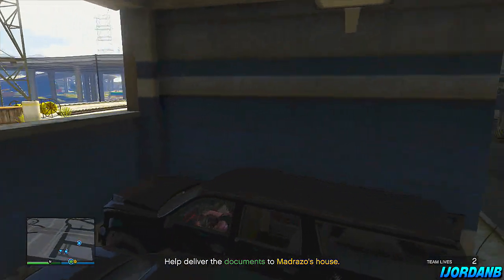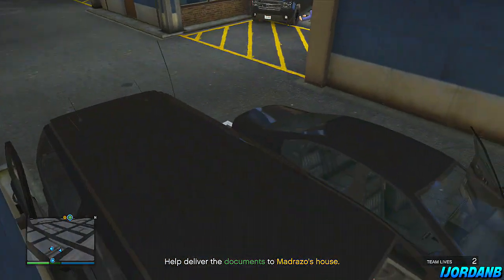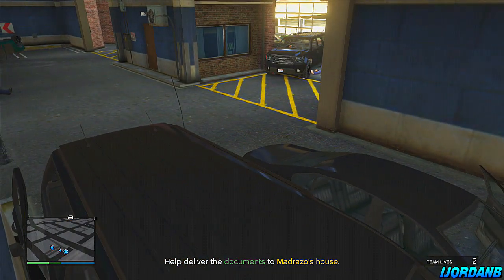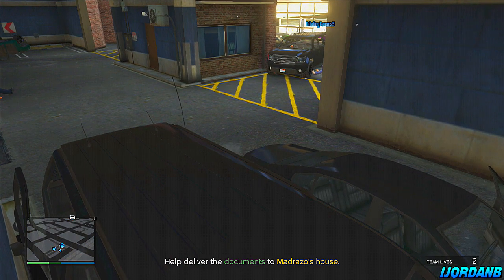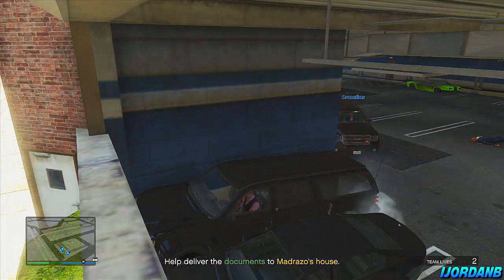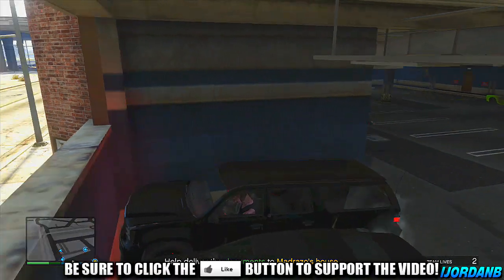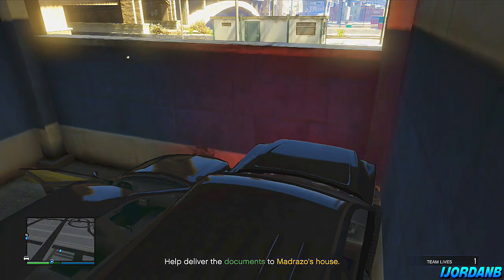I'm now going to put a car right next to me so I'm completely blocked in — there's no way of me getting out of this vehicle whatsoever. Because after the patch, what happens is if you're in this vehicle and the mission ends, it will just take you out of it. Now because we've blocked ourselves in, there is no way of me being able to get taken out of it. So we've got this all here ready to go — I'm stuck here.